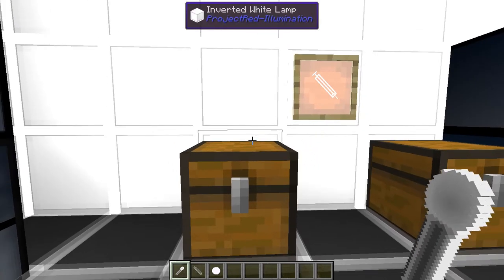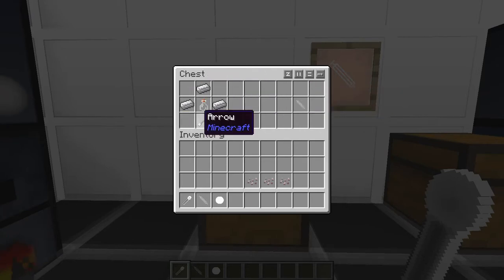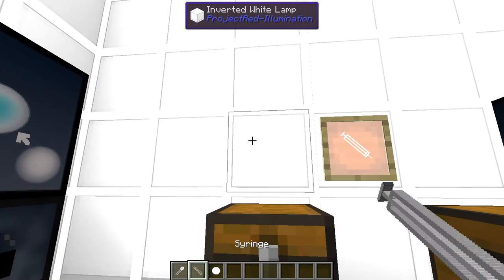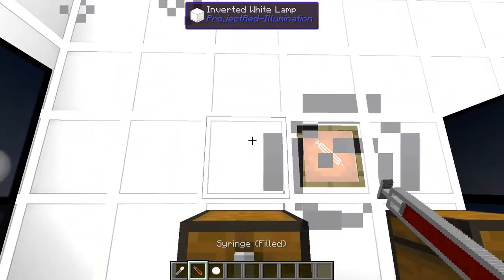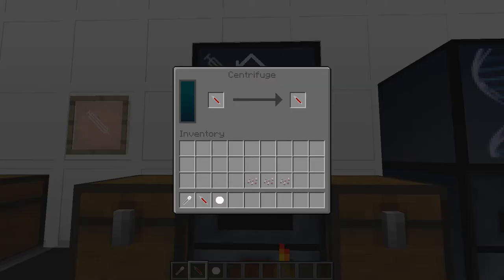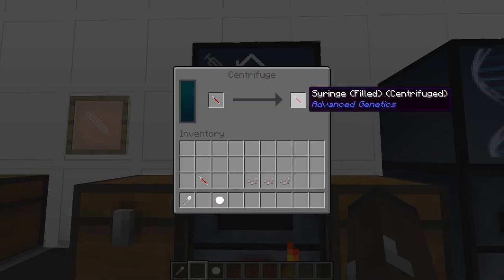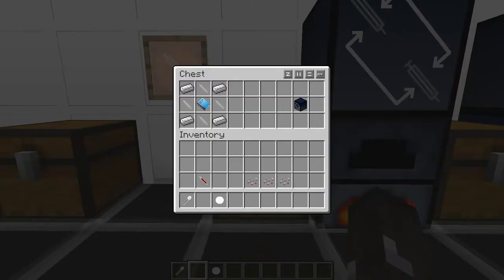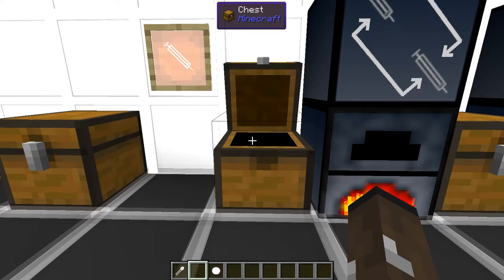Now it gets interesting. This is a syringe — you need a glass bottle, three iron, and an arrow as the plunger. With it in hand, you right-click and it draws your blood. You'd put it in the centrifuge, which centrifuges the filled syringe to clean out the blood. To create the centrifuge: syringes on the corners and sides, a basic dictionary, and four iron in each corner.